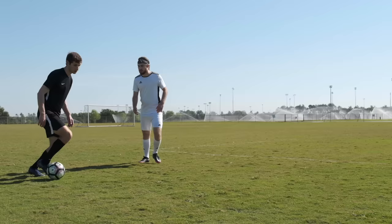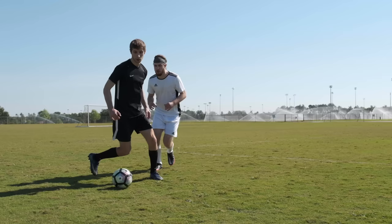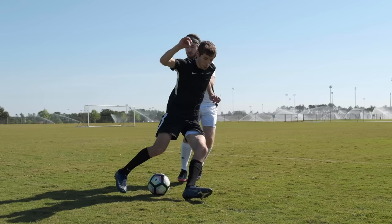Behind the Leg Meg. When a defender gets too tight to you, bring one foot in front of the ball, faking as if you were going to dribble that way. Then, use your other foot to hit the ball through their legs.